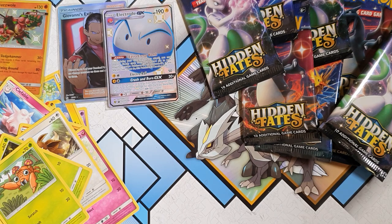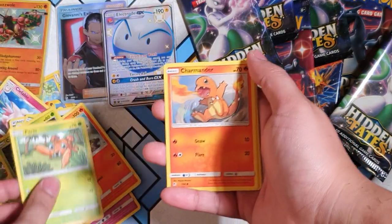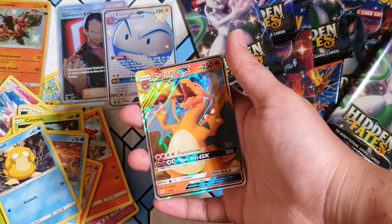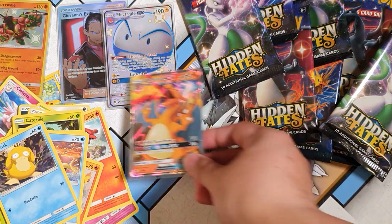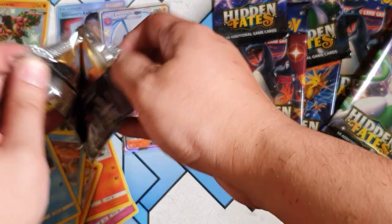That is literally a hundred-and-something dollars down the drain. I did actually buy two of these boxes, and I'm thinking of saving one for collectors. I still have a lot of Hidden Fates boxes to open, so look forward to that, guys. Oh — Far-fetched, and for the rare we have... a Charizard GX! Let's go! I think we've got this one before as well, but look at the artwork — Charizard's always great. So far we're still getting some okay pulls, but I still want that illustrious Charizard.